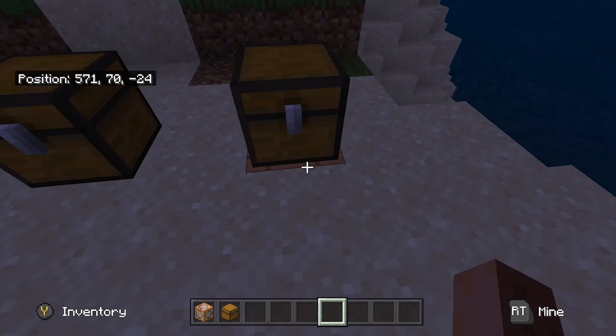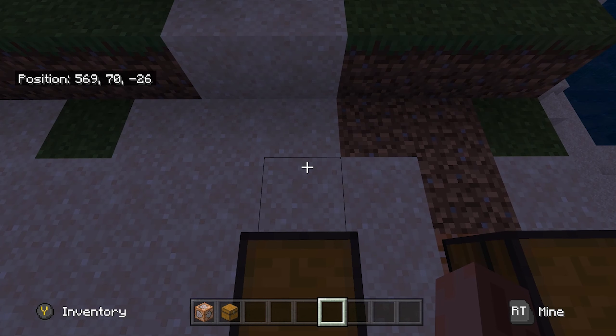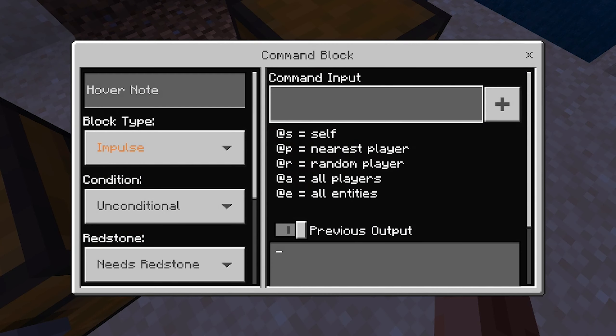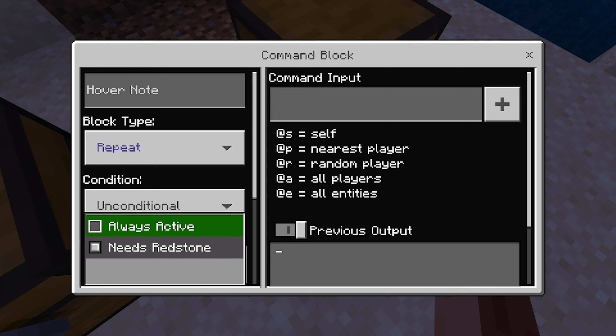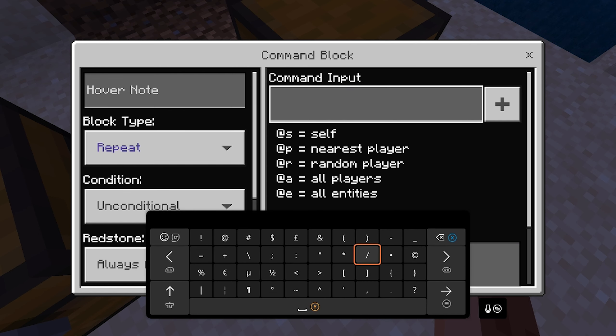Next, climb on top of the chest and write down the coordinates of that chest. Mine are 569, 70, negative 26. Once you've written those down, go to the command block and set the block type to Repeat and then Redstone Always Active. Once you've done that, go to the command input.